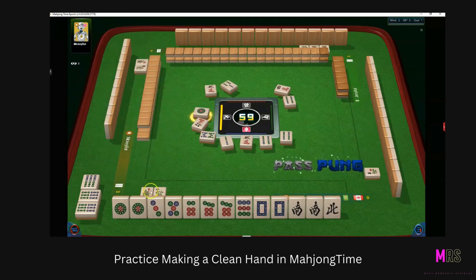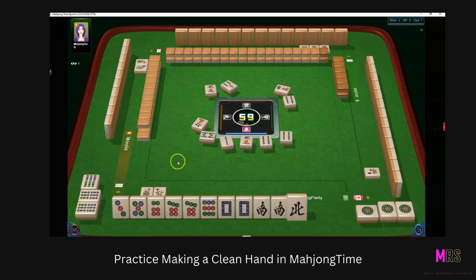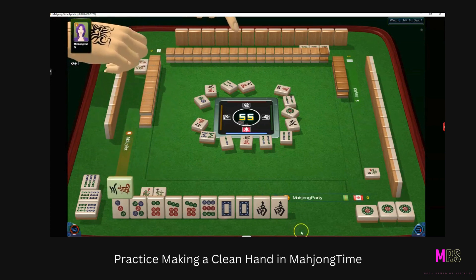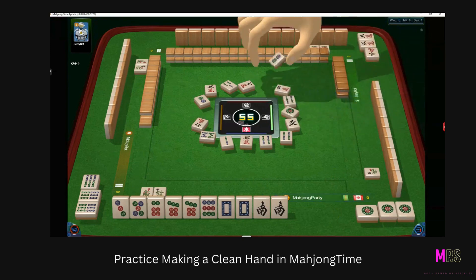Just focus on winning this hand with circles, dragons, and winds. A one of circles has come up — I'm going to pong that and give away the north wind first. This is the south wind here, and right now we're not concerned about points or fan — we're just learning how to play the game.